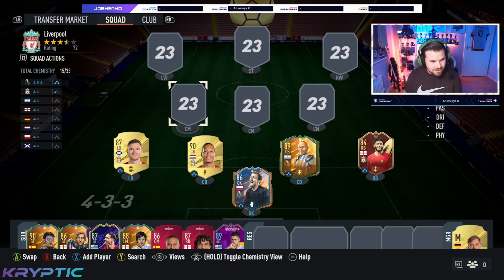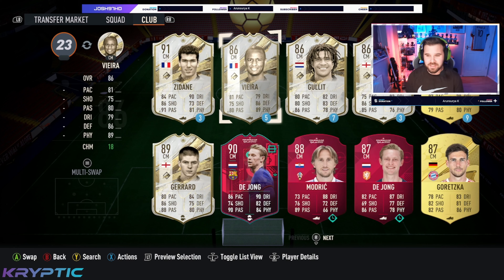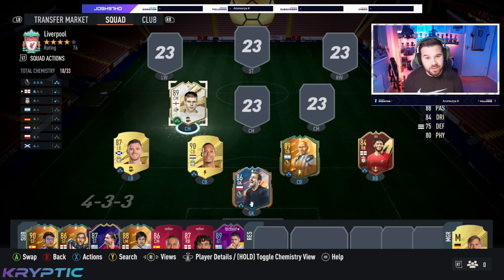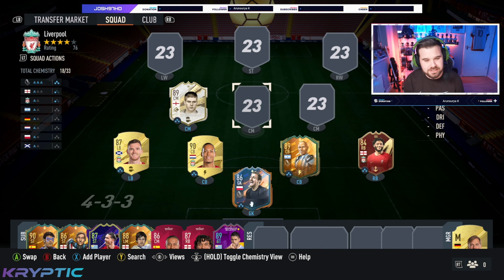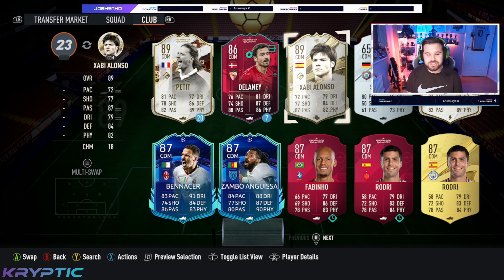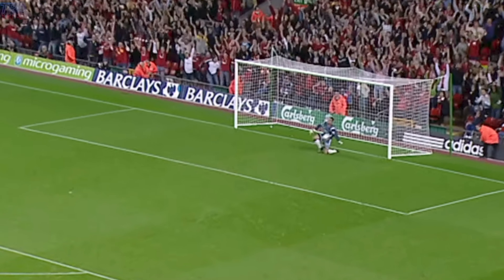In midfield there's nobody better — the greatest English footballer to ever grace the field. Better than Scholes? What the hell — better than them all. It is none other than mid icon, my goat, Stevie G! Get into the team! And to partner him in crime, a new icon to this year's FIFA — it is none other than Xabi Alonso.